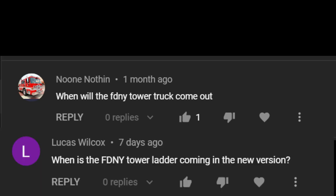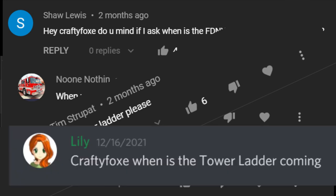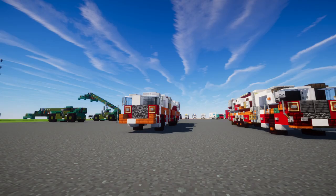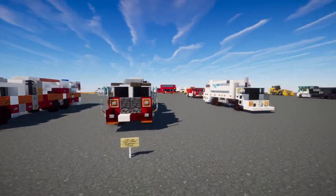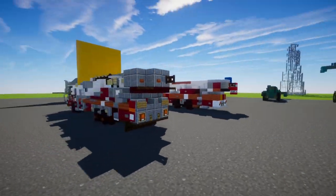When will the FDNY tower truck come out? Well guys, I'm happy to say it is finally complete. We have the FDNY tower ladder — this is number 153, based on the 2022 Seagrave fire apparatus Attacker, and this is what it looks like: the brand new 2022 design.